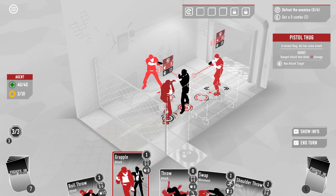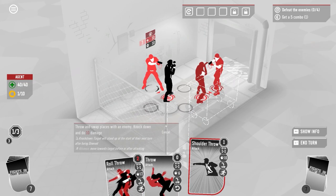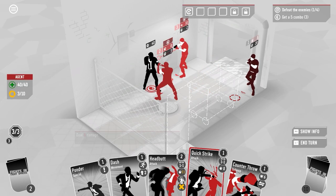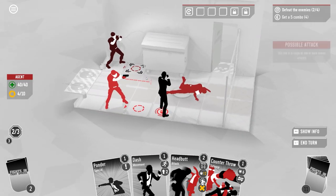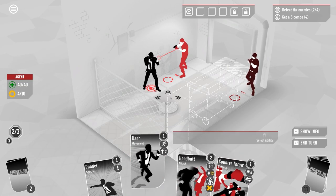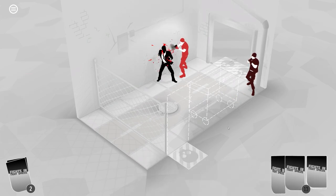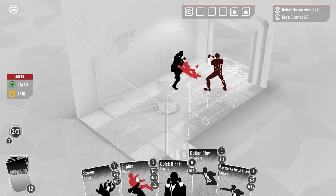I grapple an enemy to an adjacent tile so they attack each other, then swap and do a shoulder throw to knock them down and finish them. The other guy gets punched and shot, leaving them on really low health. A quick strike finishes the fight. I take four damage from a shot but use a counter throw — six defense plus a counter throw on the attack — to take out the last target.